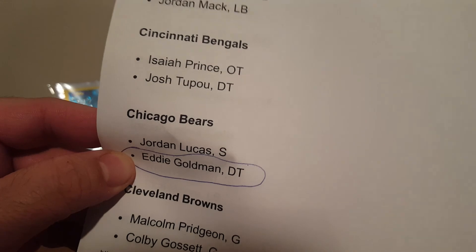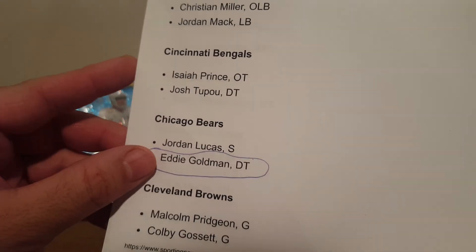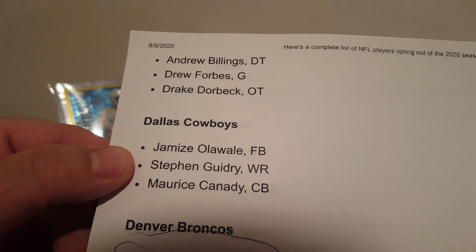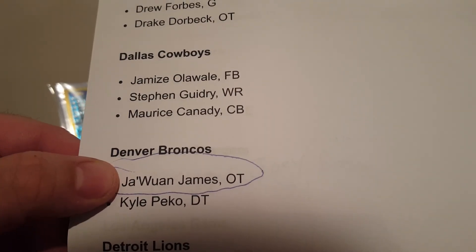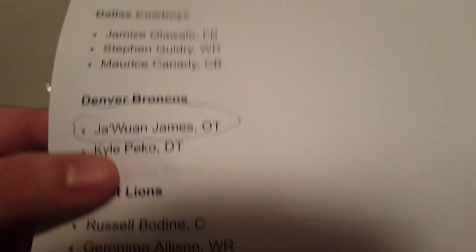Bears: Eddie Goldman — definitely hurts their defensive line depth. I noticed they looked at Mike Daniels but couldn't come to a contract agreement, so he's talking with the Bengals now. Browns: no one special. Cowboys/Broncos: former Dolphin Ja'Wuan James — remember he got hurt last year in like game two. That's actually a pretty big deal — I'm sure they were depending on him. That's been a horrible free agent signing to this point.